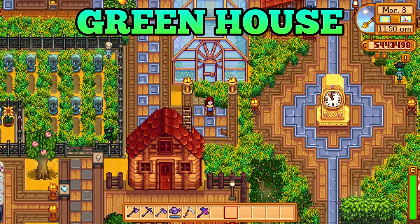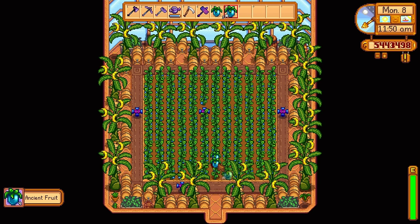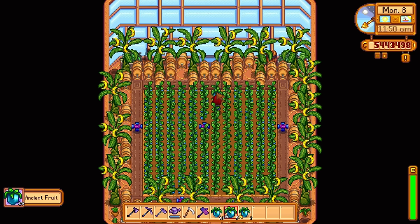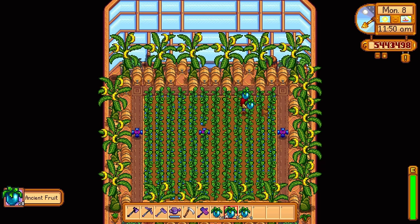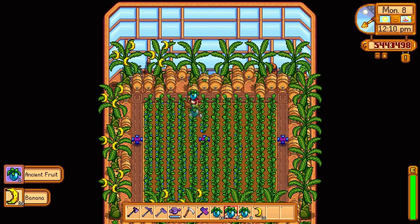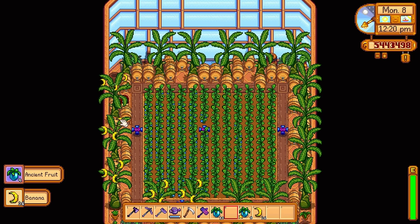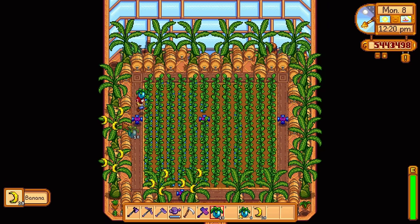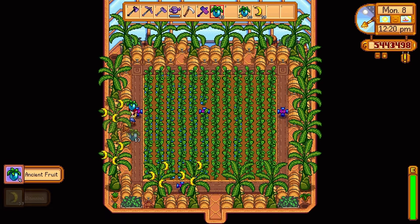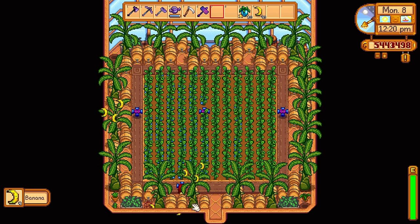The greenhouse is not that big, but it's really important if you want to make money during winter. With this sprinkler layout, only one farmable tile is taken by a sprinkler, leaving plenty of space for crops. You can also fit 18 fruit trees in your greenhouse if you plant them in these exact spots. After they mature, you can even fit a few processing machines in here as well. Utilizing your greenhouse to its fullest potential is a good idea since we only get one.